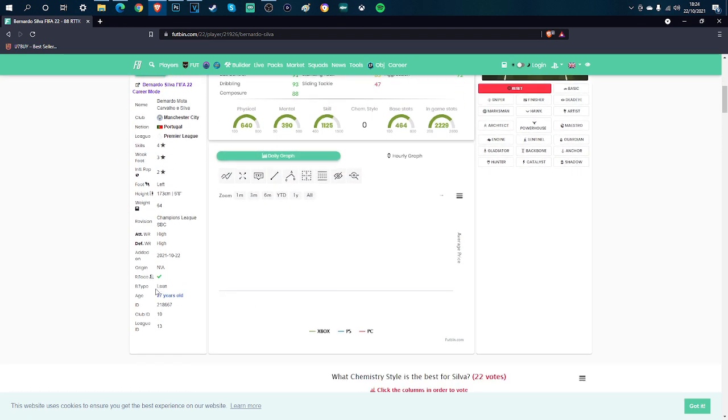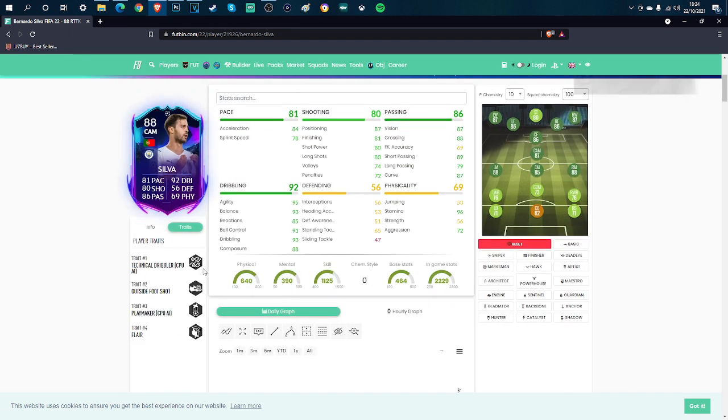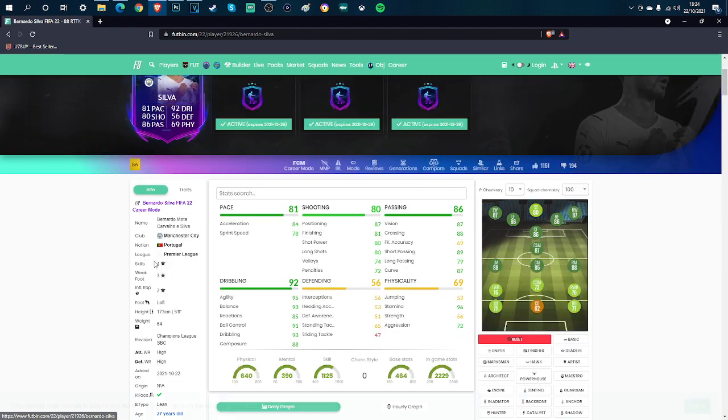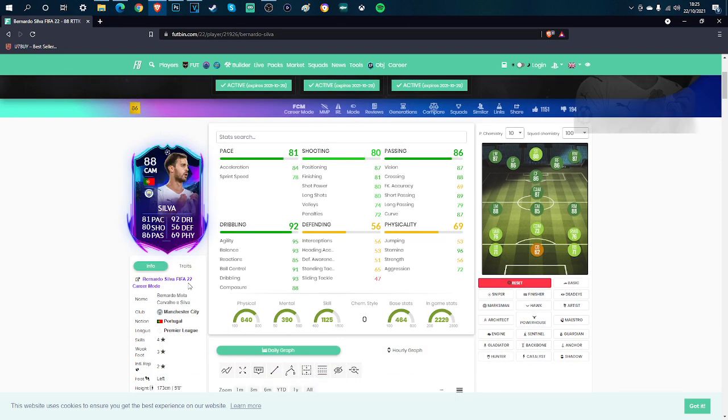He's got a lean body type, so very agile. Looking at his traits: technical dribbler — that proves how good he is at dribbling — outside foot shot trait, playmaker, and flare, which is very nice. He's four star skills, three star weak foot, which is decent. It would be nice if he had four star weak foot, but we'll take that.